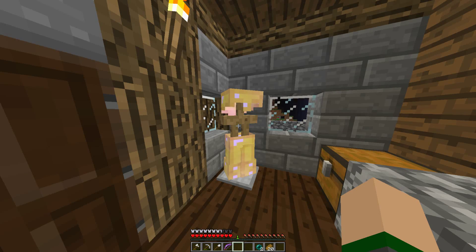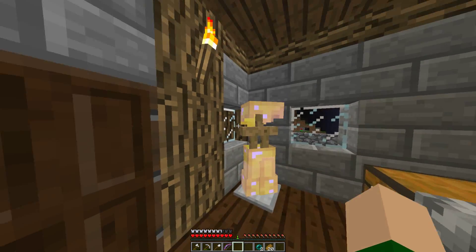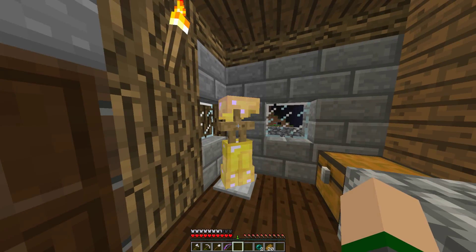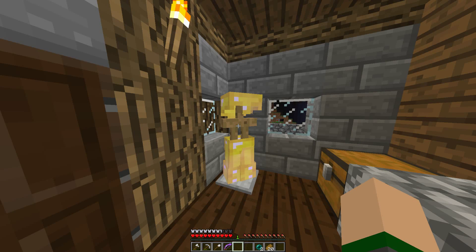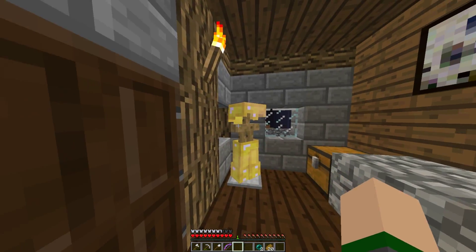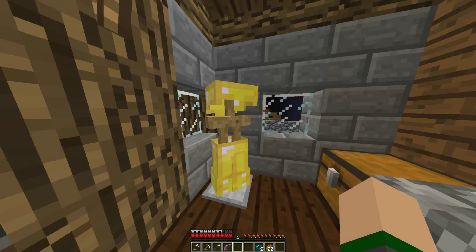Before I get started, I wanted to put this on here. I know it's not that special, but I wanted to get a whole gold armor stand, all enchanted. So I got the boots, the pants, and now I've got the helmet.